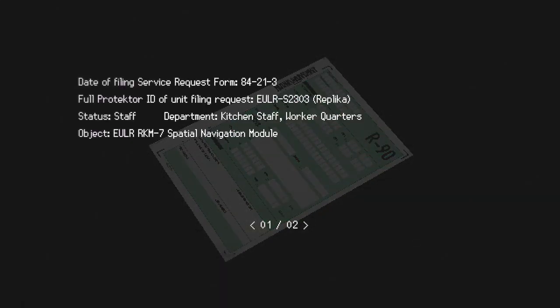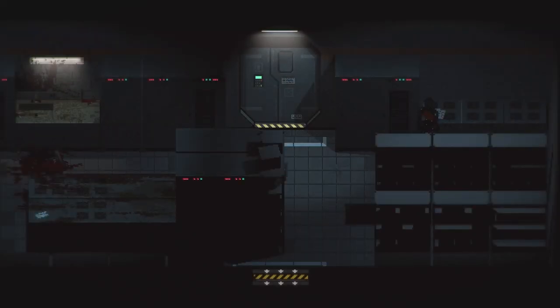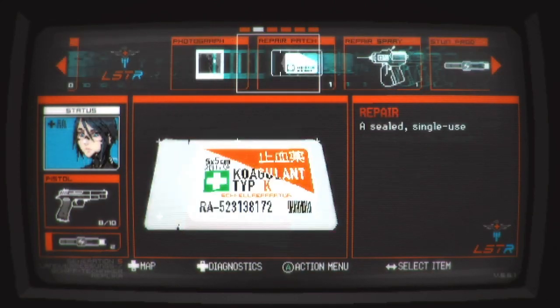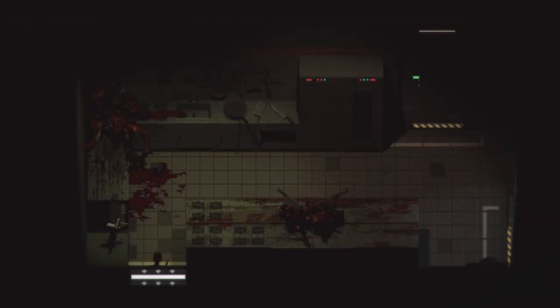What kind of service request does this person want? 'My mapping module is still defective and won't show any map data. I keep getting lost on my way to work and back. I had to sleep in a hallway last cycle because I couldn't find the staff elevator to get to my door. Please, I can't find my way around this place without a map.' Hmm. So I'm going to have to go back to the save room.